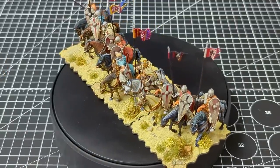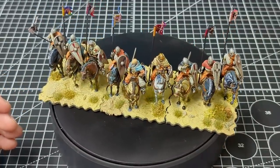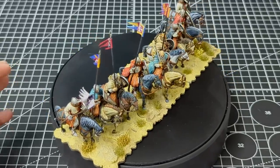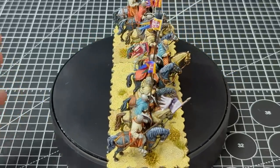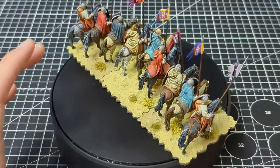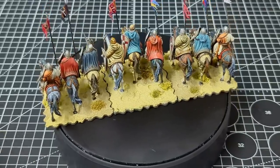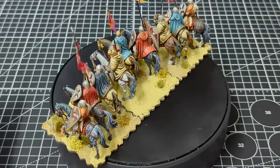I believe these are advertised as early military orders, which only came into existence shortly after the conclusion of the First Crusade. But the thinking I had behind them — and you'll know I like to put narratives into my games and armies — is that this represents some knights raised by a lord who sold off all his lands and estates, went on crusade, armed eight of his good retainers, and took them with him.